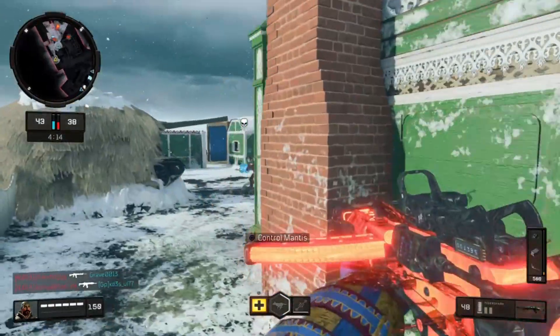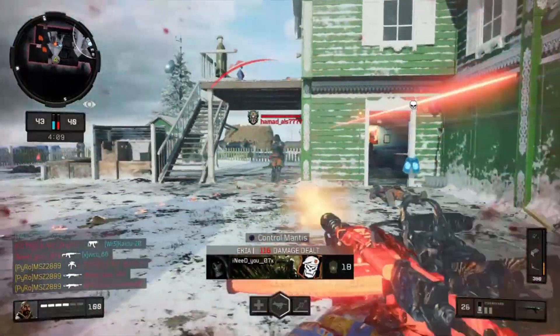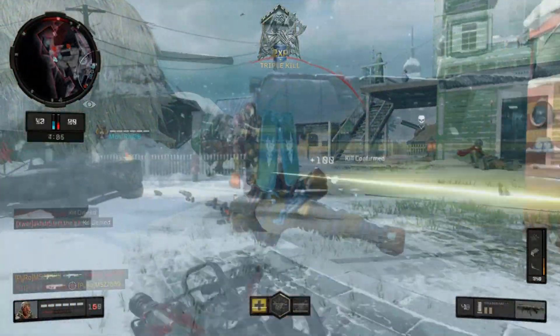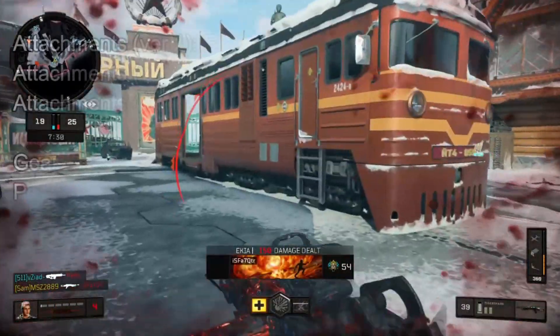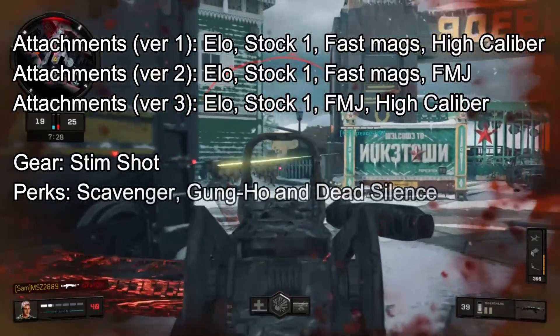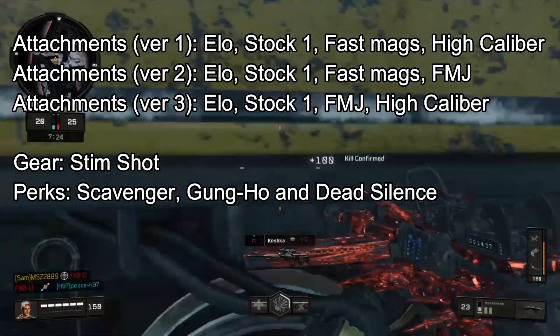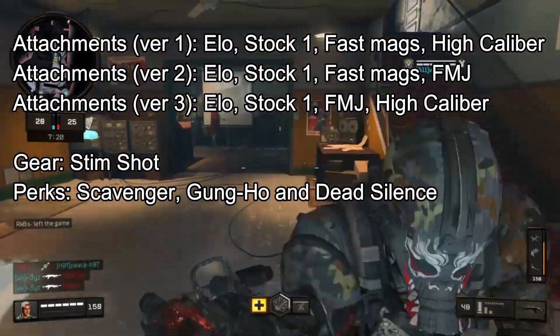Finally, I'm going to suggest some class setups for the Tiger Shark. My first class setup is a rusher class. If you're an aggressive rusher, you can definitely use this setup: ELO, Stock 1, Fast Mag, and High Caliber for the attachments. You can use FMJ instead of High Caliber or Fast Mag if you want.